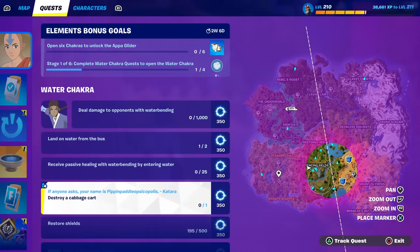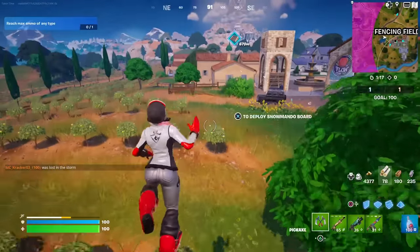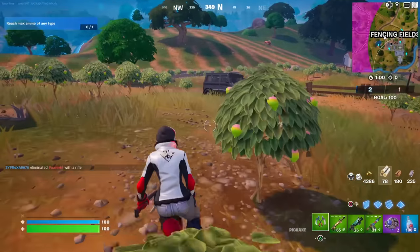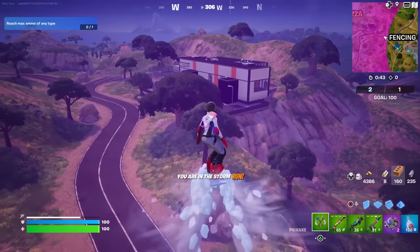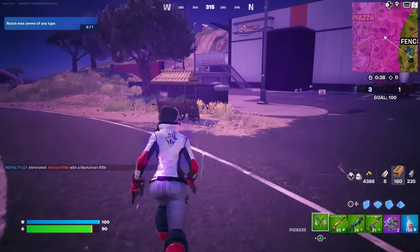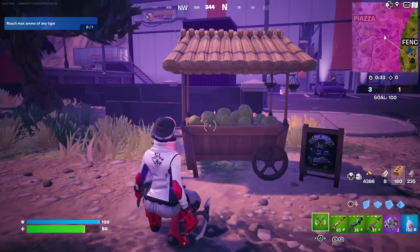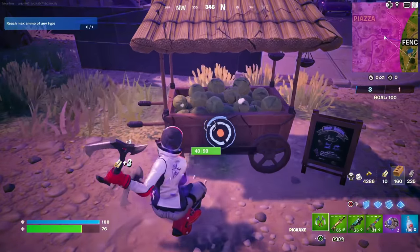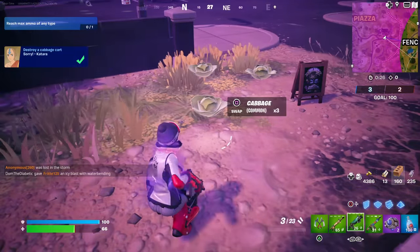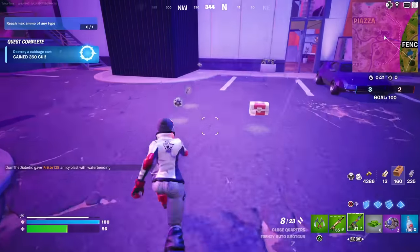I think Cabbage Carts are located near Reboot Vans. The Reboot Vans don't even spawn in Team Rumble, but there's normally one over here by Ship It Express. And look at that — there is a Cabbage Stand right here. This is what it looks like; you just have to break it or shoot it. I wonder if it gives you cabbages — it does! Eight of them. That's pretty sweet.